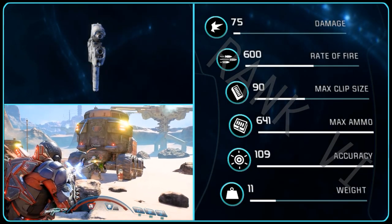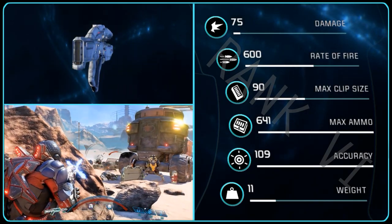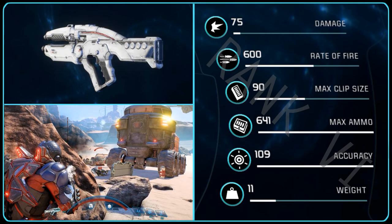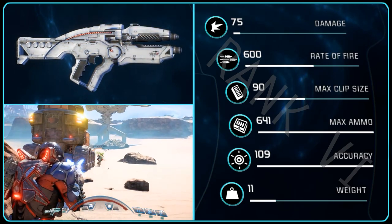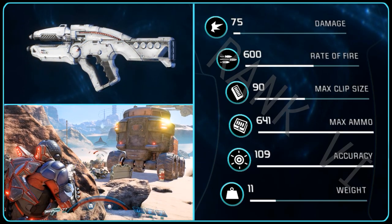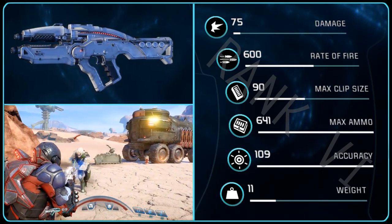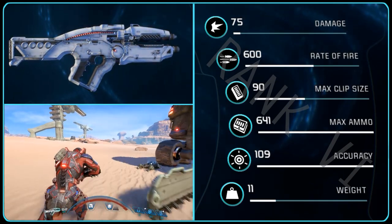Stat-wise, its distribution is different to ones we already have, which is great. The damage is on the high side of low, showing 57 at rank 1 and 89 at rank 10. The rate of fire is a very speedy 600 with an unchanging clip size of 90. Max ammunition is decent at rank 10 being 704, and accuracy is quite good — 114 at rank 10. Weight is impressive and very usable at 16 at rank 1 and 8 at rank 10. Keep in mind these numbers may be slightly different depending on your skills and profile chosen.